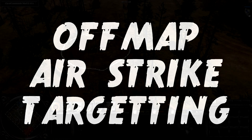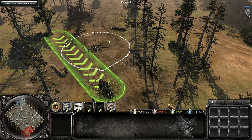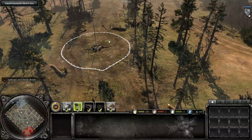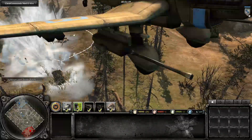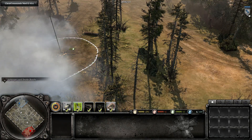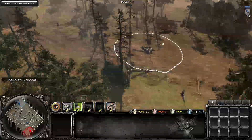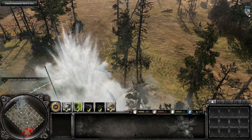Next up is targeting off-map airstrikes. When you use certain off-map airstrike abilities, an indicator will come up showing you roughly the area the strike will hit, and the arrows indicate which direction the plane will come from. When the arrows are pointed from north to south the plane comes from the north, and when the arrows are pointing in the opposite direction the plane comes from the opposite direction. This is important because the side of the map the plane comes in from dictates how far it has to travel before delivering its payload.